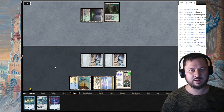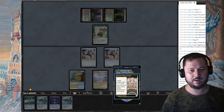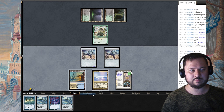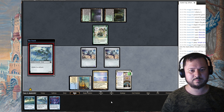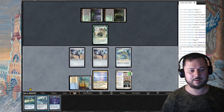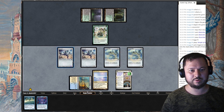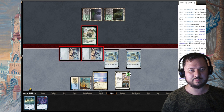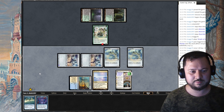Opponent shocks into an Overgrown Tomb, plays Wall of Blossoms as a defender. I target Memnite again. I play out another card — I wonder if I can play this... I pay one to cast it, costs less. I'm going to play another Frogmite — wait, I could have played Thought Monitor. One, two, three — I'm going to swing for six damage again.